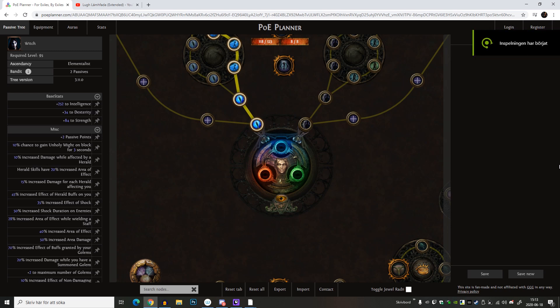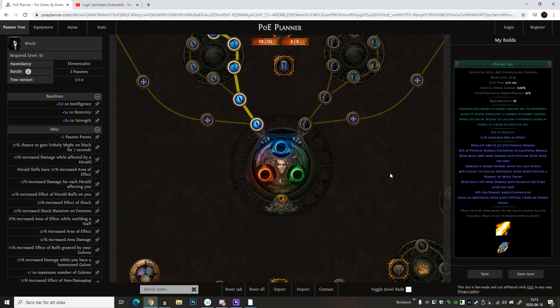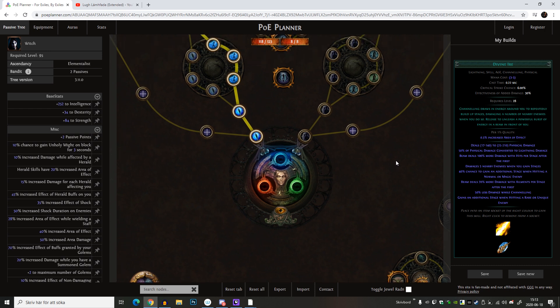Hello, Equipmo here and welcome to my build idea for the upcoming Harvest League, which will be tomorrow night here in Sweden when I'm making this video. The first build I want to do in the league is a Divine Ire build, because I just like Divine Ire - just charging up a giant beam and unleashing it and seeing the enemy disappear. With enough damage it's a lot of fun, so I'm going to try that skill out again, and I'm going to do this as a Witch with the new and improved skill tree.